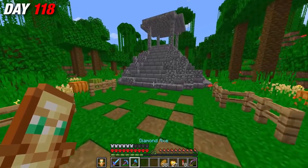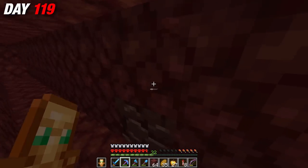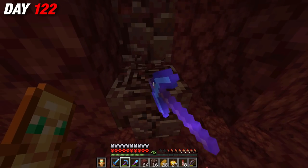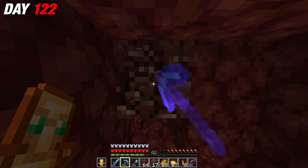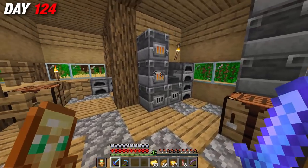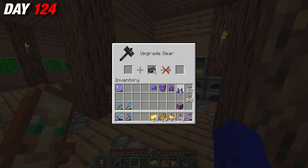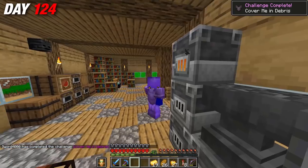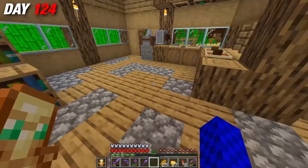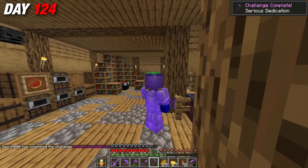The next day after arriving home, I set back off towards the nether. As many of you told me in part one, I need netherite armor in this world. So it was time to start strip mining for ancient debris. After six days and two pickaxes of strip mining, I left the nether with 37 ancient debris — enough for nine netherite ingots — which allowed me to upgrade my entire armor set and all of my tools: helmet, chestplate, leggings, boots. And of course, with the one remaining ingot, I completed the achievement of getting a netherite hoe.